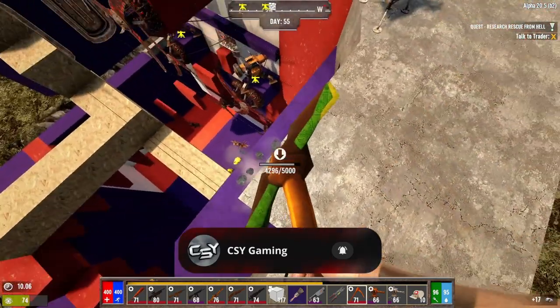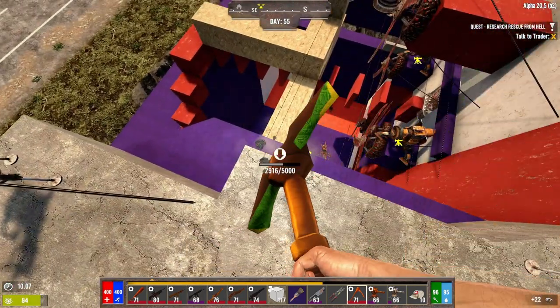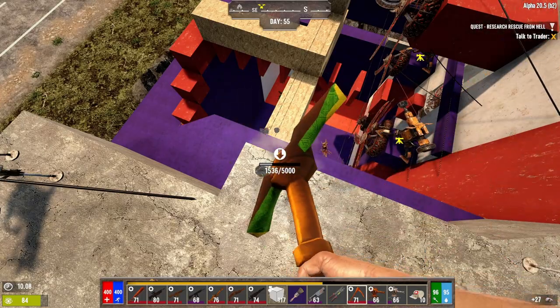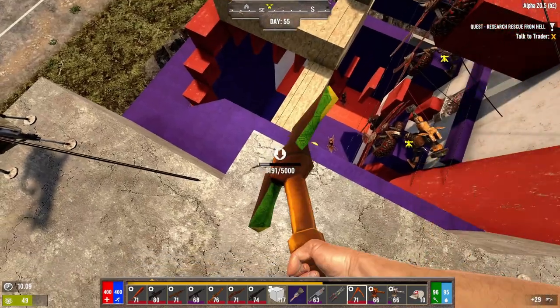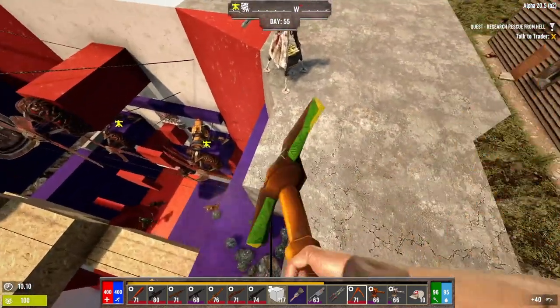As you can see I'm out here working on the Horde base a little. I wanted to even these sides up to make them look the same and make them look right. But I may have to move that turret. I'll have to see here — I don't know, I'll have to look at it in a minute.